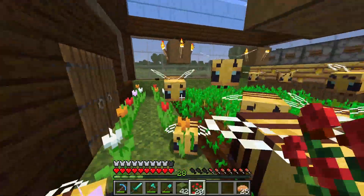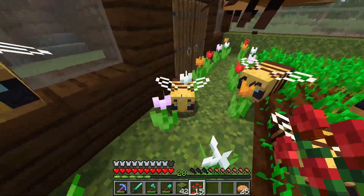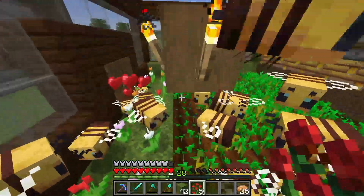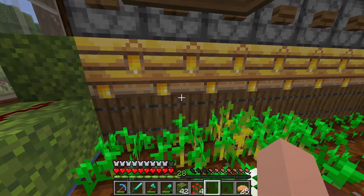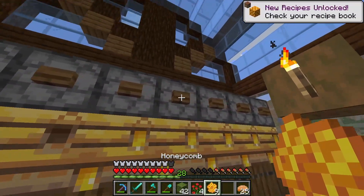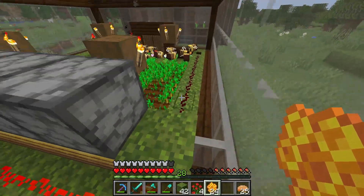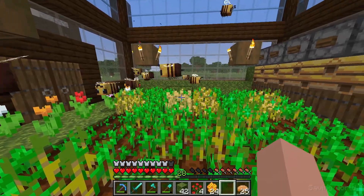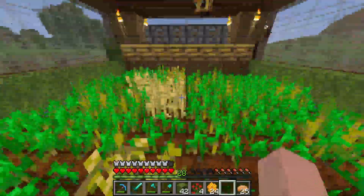Once the bees actually go back, they're going to have some pollen, which means they grow the crops faster. I'm just using rose bushes to breed them because it's essentially just one bone meal per rose bush. We can only have a maximum of 24 bees because these bee nests can only hold three bees each. You can see we've got some shears in the dispensers — we can just activate it and it'll shear all of those. I think it's kind of fun to just go around and shear the ones that you need. You can see they're bringing the pollen and growing the crops. I could put carrots or potatoes here — I probably will put them in the middle because that's where most of the bees are going.